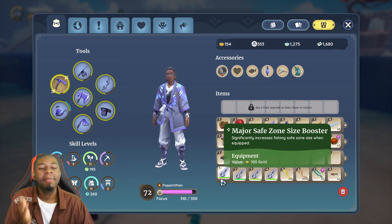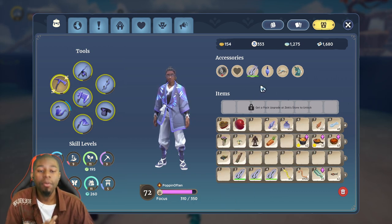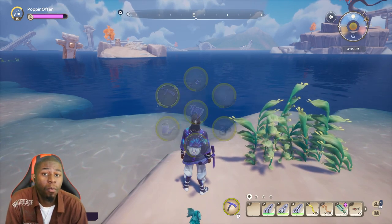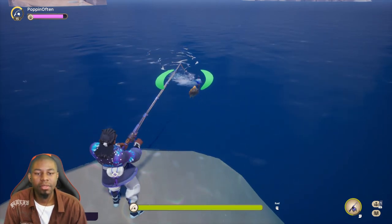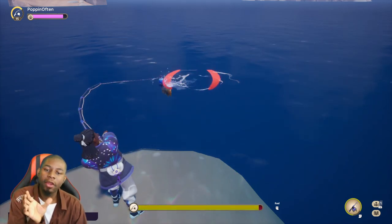The first hook is the major safe zone size booster, which significantly increases safe zone fishing size when equipped. Let's go ahead and equip it. You can also unequip hooks if you right-click and select unequip gear. When you put hooks inside of your inventory, sometimes the game will just automatically equip it for you. As you see when I'm fishing, the size of it is way bigger, so I can keep track of the fish a lot easier because it is wider.